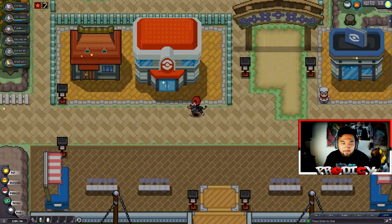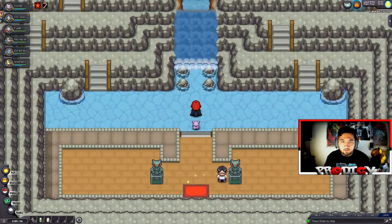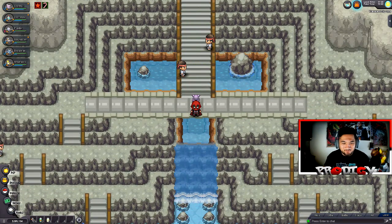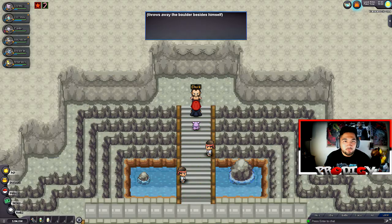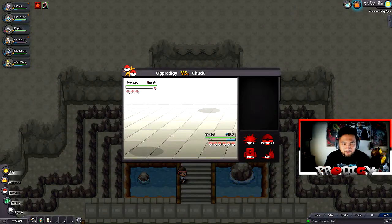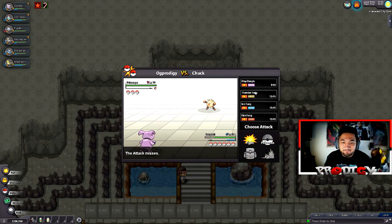Now we have to head back to Cyanwood to fight Chuck, so to the Cyanwood City Gym we go. How the heck do I get up here? Oh — so that's how, I thought you needed Waterfall for some reason. My plan for Chuck, since he's Fighting type, is to have Granbull tank since Granbull's a Fairy type now. Chuck enters shouting that his Pokemon will crush stones and shatter bones, flexing. He has Primeape and three Pokemon total.